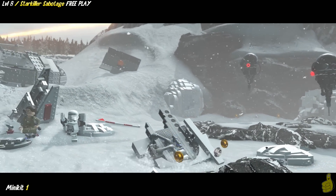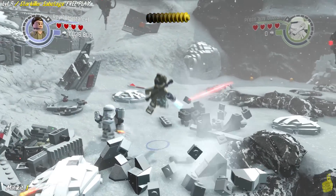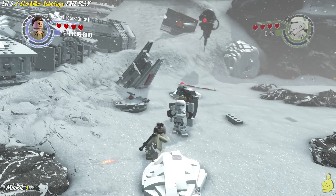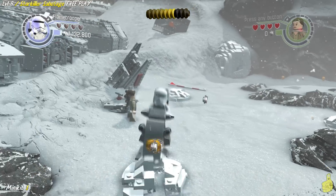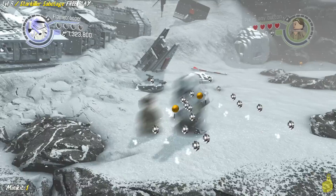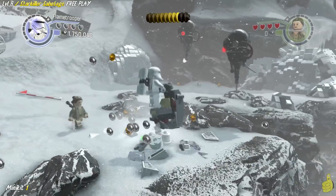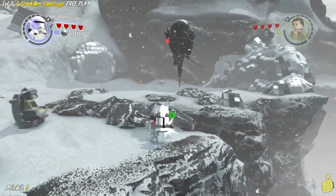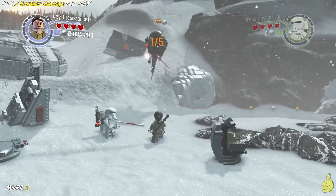We often try to keep all of the collectibles in one swoop and try not to mix them up, and luckily we get to keep that rolling in this video. There are five special little probe droids floating around that you have to take out. We're going to go ahead and smash and build this weird bouncer mobile and smash those little ice blocks and get the first of ten minikits.